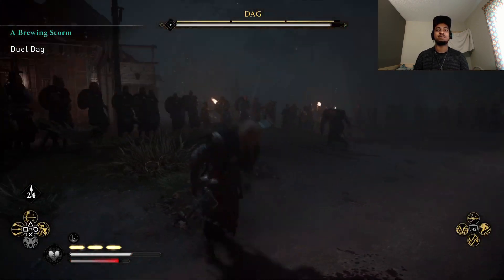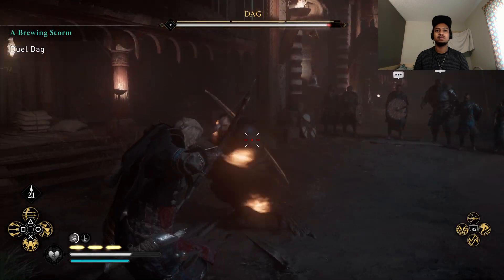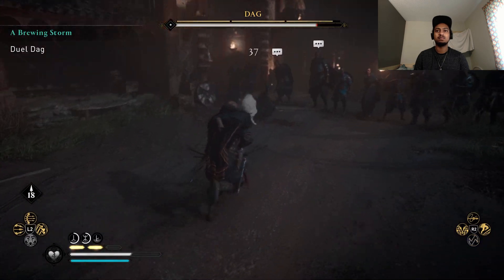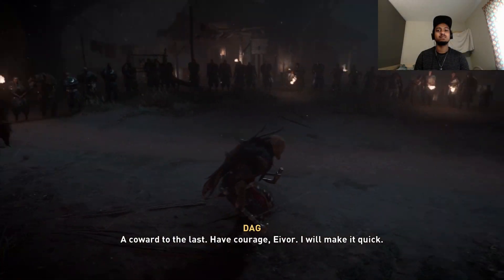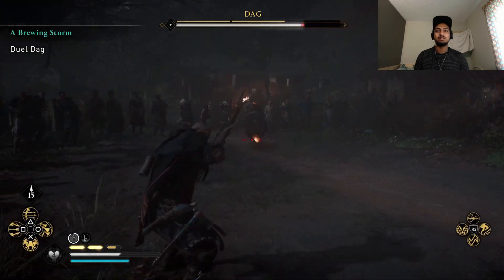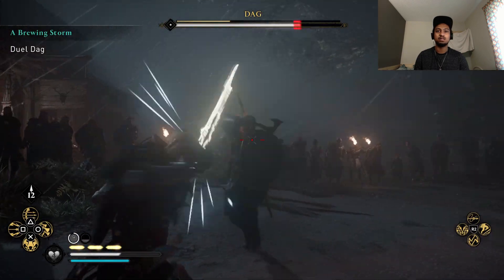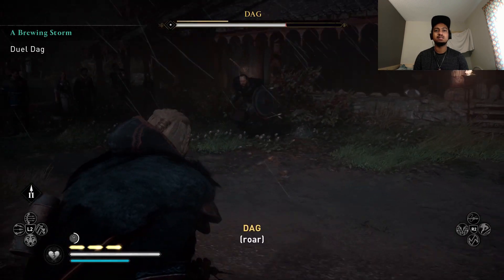He's dead — how is this a fair fight? I know that's a boss fight but come on, that's ridiculous. Oh I missed. You can walk a fool's path, Dag. This does not need to happen. A coward to the last — have courage, Eivor, I will make it quick. I'm not stopping, he's dead. I don't know who he thinks he is — he's delusional. He's alright, he's decent. I do not want to do this. Walk away. Oh no — I do want to do this.